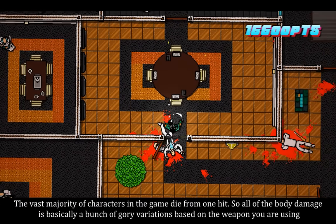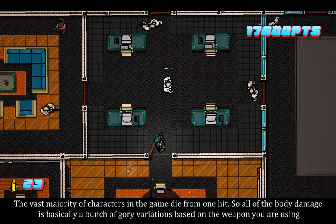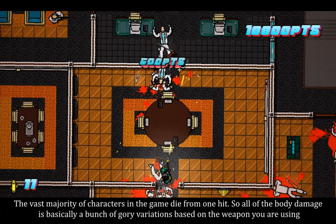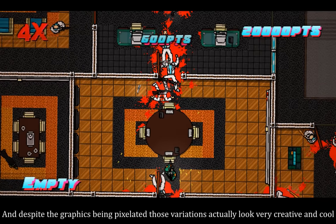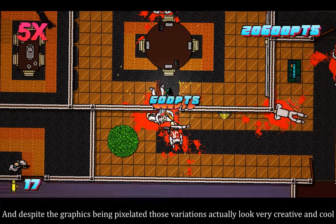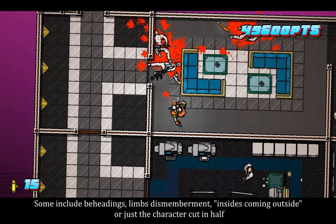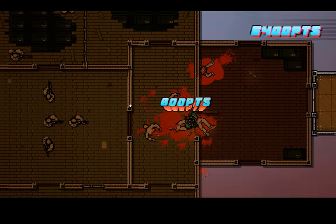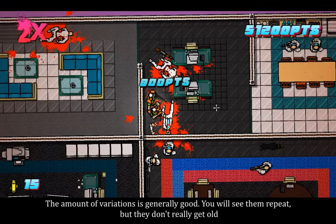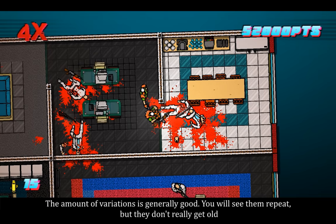The vast majority of characters in the game die from one hit, so all of the body damage is basically a bunch of gory variations based on the weapon you're using. And despite the graphics being pixelated, those variations actually look very creative and cool. Some include beheadings, limb dismemberment, insides coming outside, or just the character cut in half. The amount of variations is generally good — you will see them repeat, but they don't really get old.